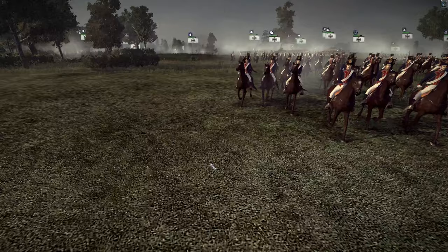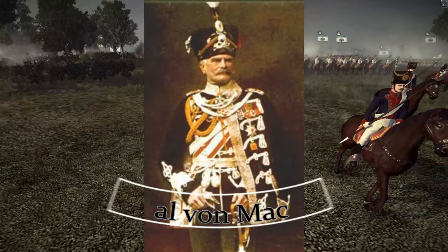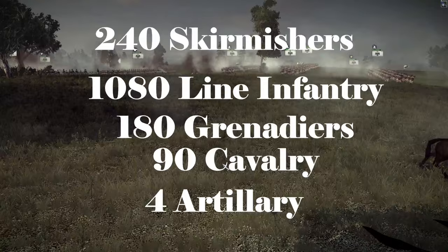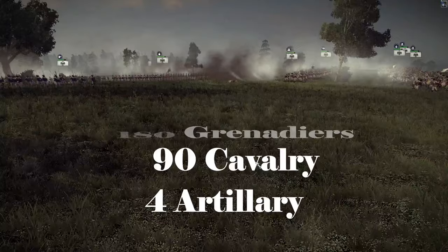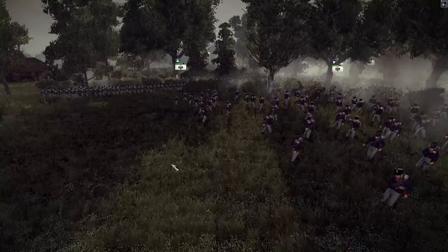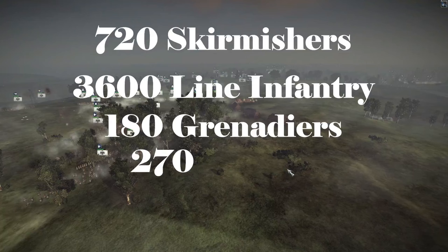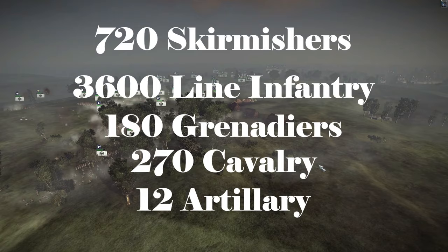The last Prussian army is a strong force commanded by General Marshal von Maxson. He has 240 skirmishers, 1,080 line infantry, 180 grenadiers, 90 cavalry units, and 4 artillery. In total the Prussian side will have 720 skirmishers, 3,600 line infantry, 180 grenadiers, 270 cavalry soldiers, and 12 artillery pieces.